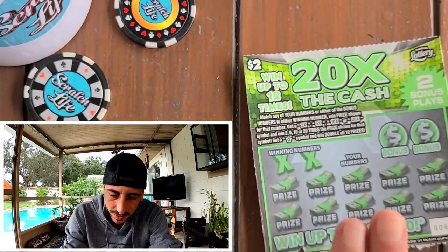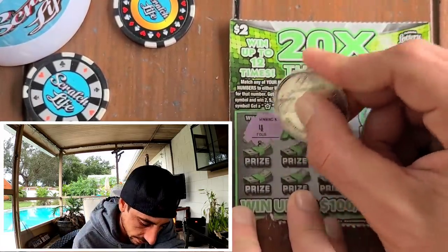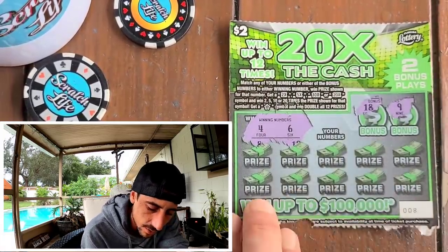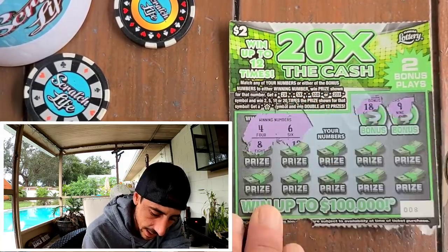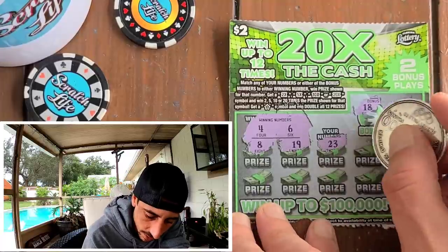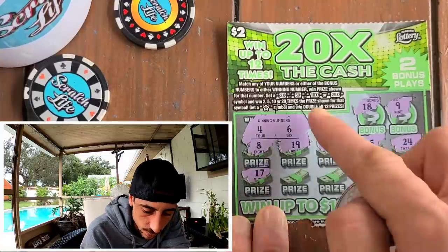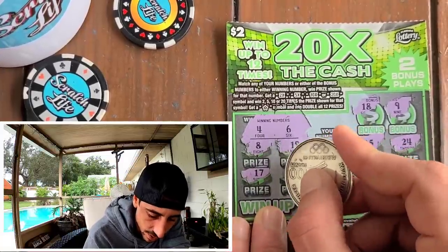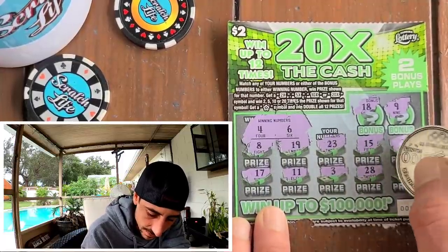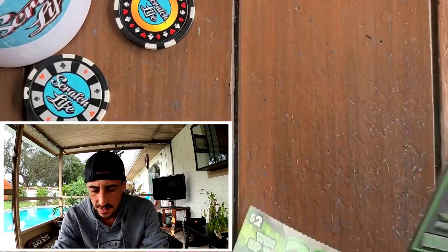Here we go — winning, we got a 4 and a 6, can we back-to-back? Got 18 — come on, bonus, no bonus. Got 8, 19, 23, 15, 24, 17 — would be cool to get a 10X or 20X. Got 11, 3 — one off. Got 28 — and we got ourselves a bust. All right, last ticket!